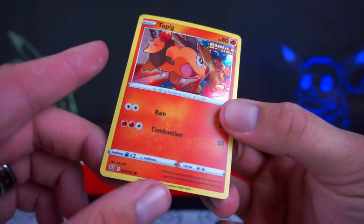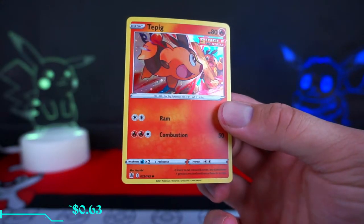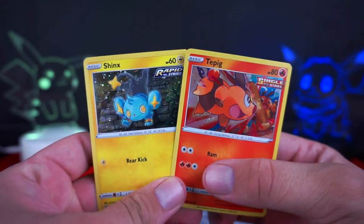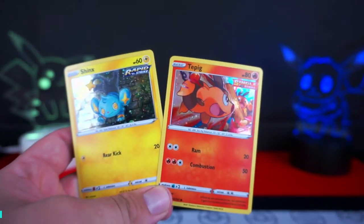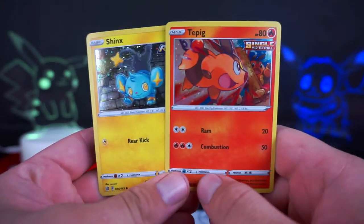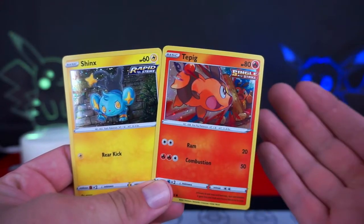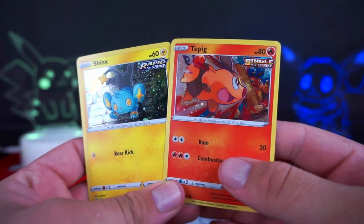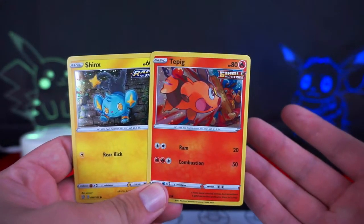These are just giant coins. I've always been a fan of the huge coins, even though if I actually played the card game I probably wouldn't use them. But they're still really cool to have as a collector. We also have our Single Strike Tepig holo. I don't know why they thought giving us a Single Strike and Rapid Strike Tepig and Shinx as a holo would be a selling feature. These are standard cards, not promos, and I don't think these two usually come as holos — so it's probably the only way to get them as holos. But they're just Tepig and Shinx.